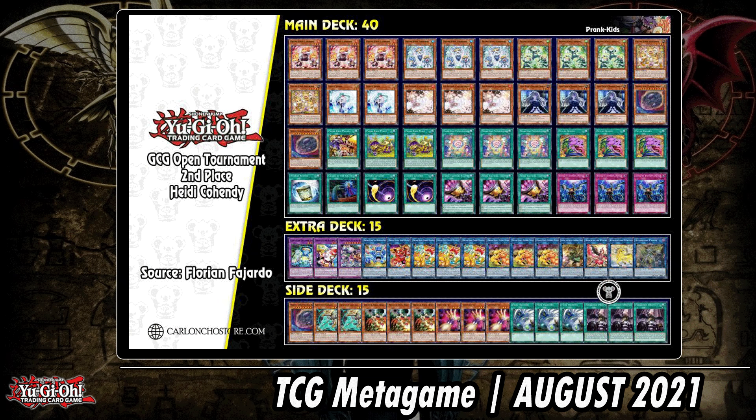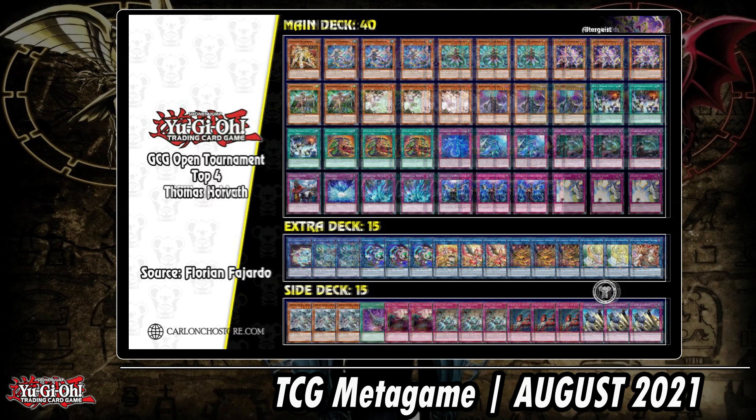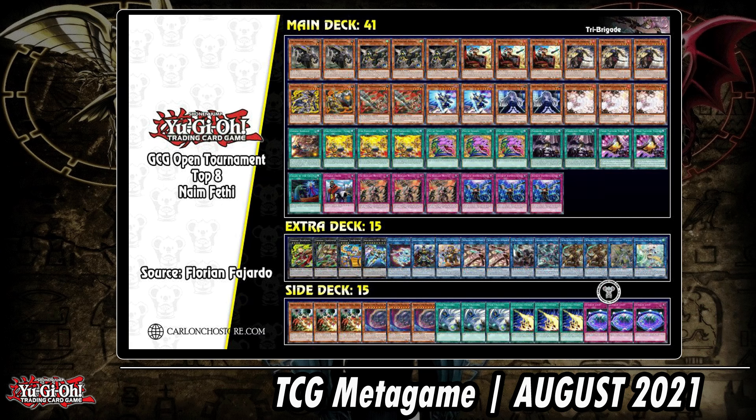Third place: a very similar list — well, Twin Twisters in the main deck, expecting a more rogue field. That paid off here with the Eldlich player. It has been a while, but Mystic Mine is still there at three, which kind of baffles me. It's one of those cards forcing players to put anti-Mystic Mine cards in their side deck, like Twin Twisters. The card might not be touched until October.